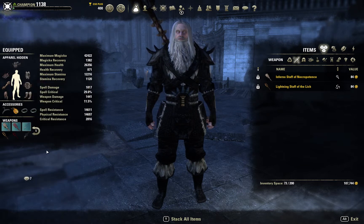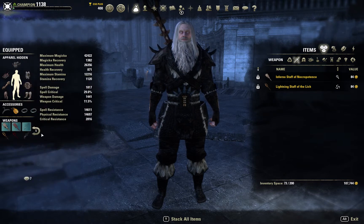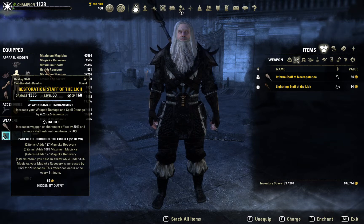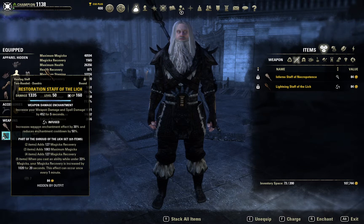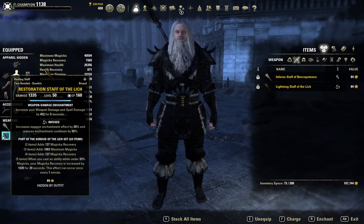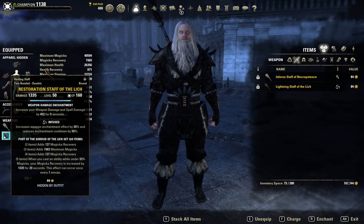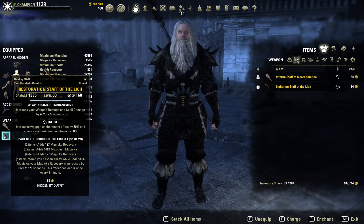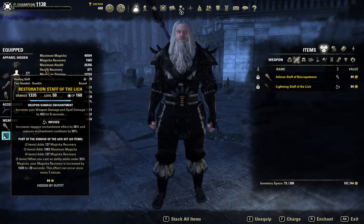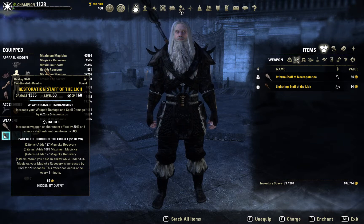On the back bar, I've got the Lich set. Whenever I run out of magicka or get close to it, I'll swap to the back bar and cast a magicka ability. This increases my magicka recovery to roughly 3,500 with a potion. That works really well, and I would highly recommend the Lich set.